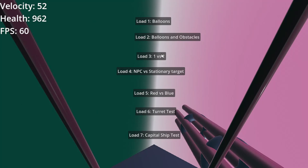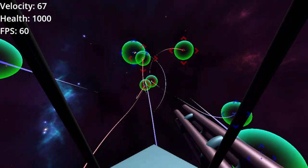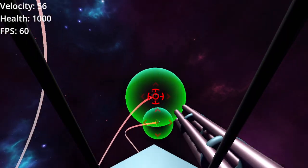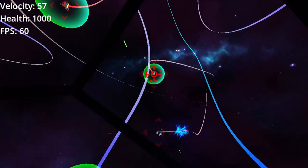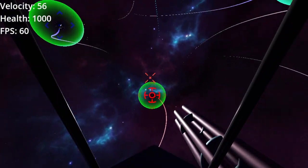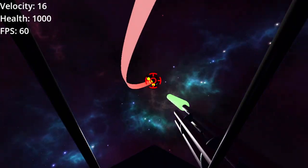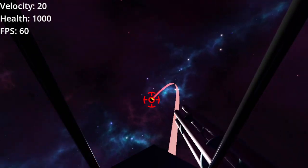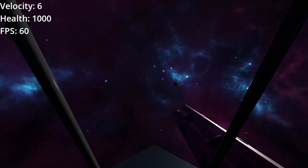Let's skip right ahead to Red vs. Blue and show some missile lock. This is my most advanced scene — I've got two teams, they all duel with each other, lots of enemies. I'm going to select one of them, try and target an enemy, get missile lock — and there's our missile lock. We popped its shield, and we can get another missile on it.